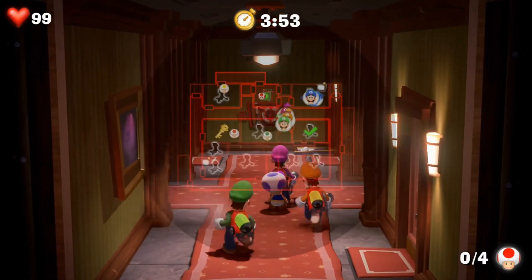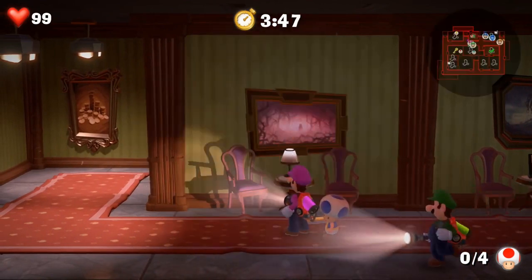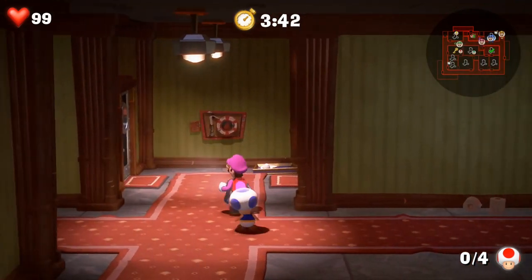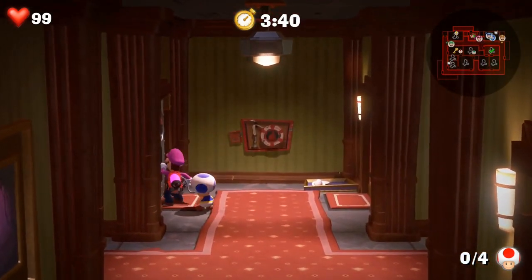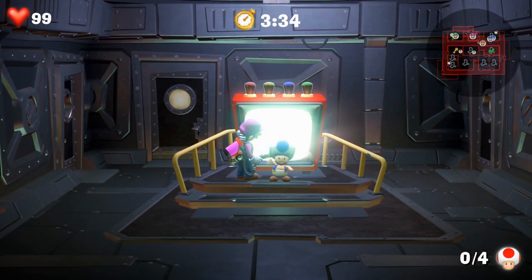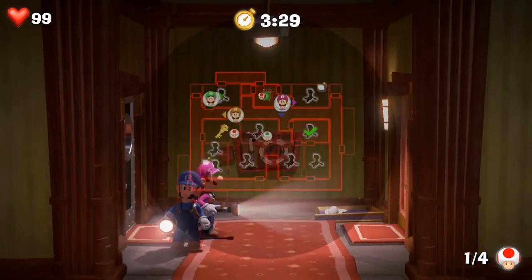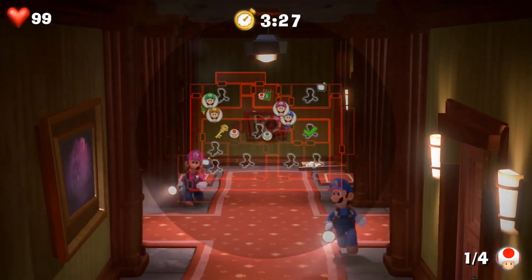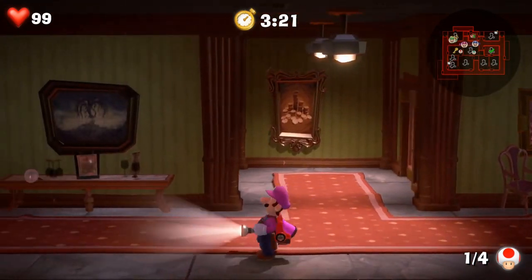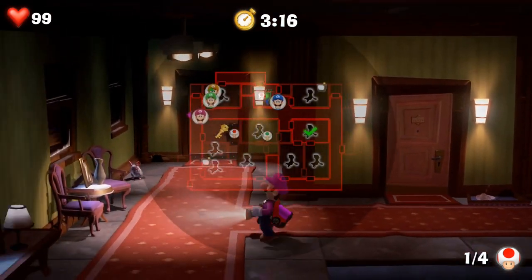We're in the hallway now. Did anybody find a toad? Someone has one. On this floor I feel comfortable splitting up so we can try to cover more ground. I'm going to take this guy back. I got the map item again. I found one — Dan, you're the green Luigi, he's in the northwestern room right now. I think I just got the map item too. I see a key and some toads in the center rooms.